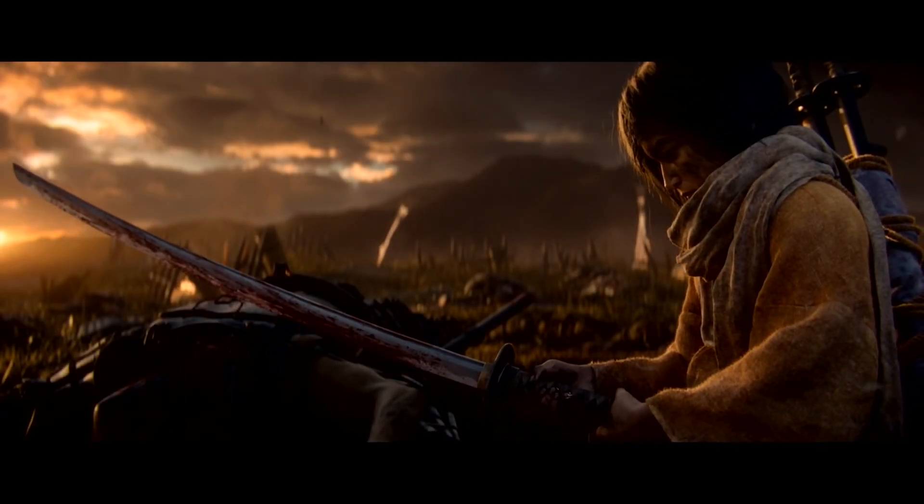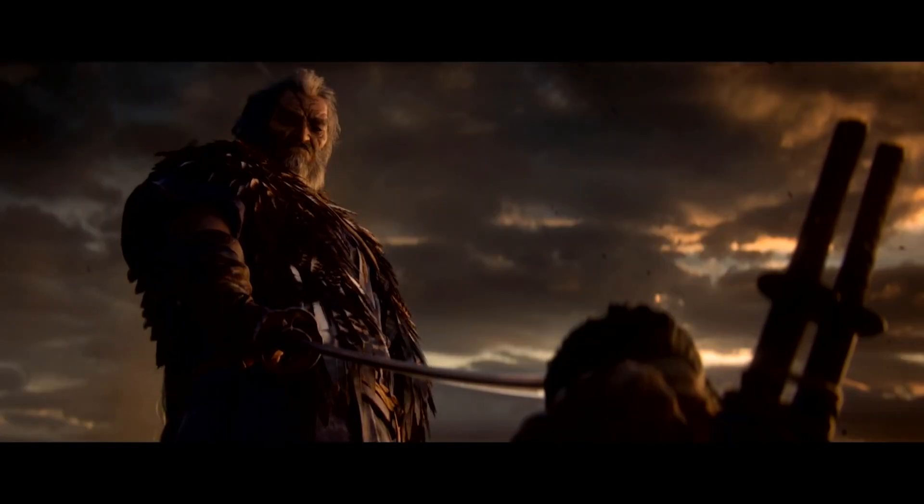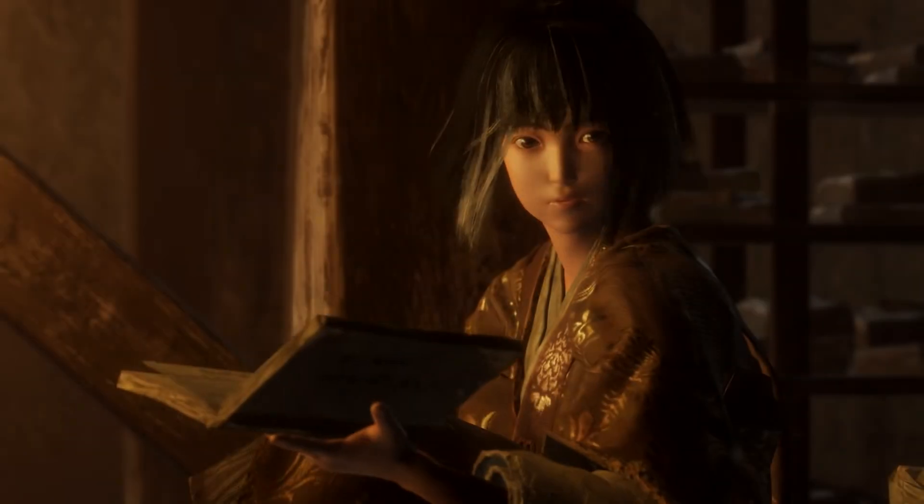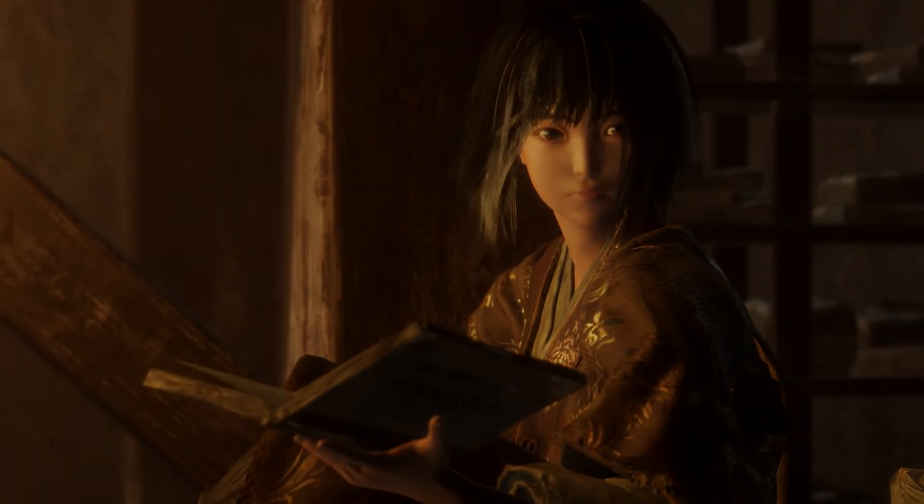Sekiro: Shadows Die Twice follows the story of a shinobi known as the Wolf. As a young boy roaming the battlefield, he's taken in by the Owl. The Wolf is assigned to protect a new master known as the Divine Heir.